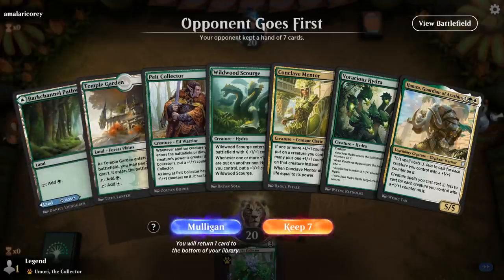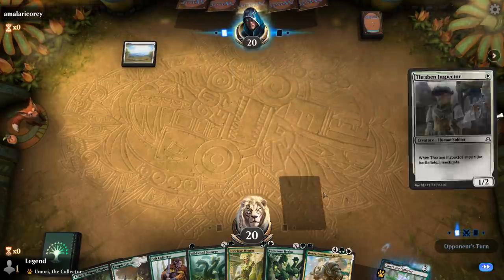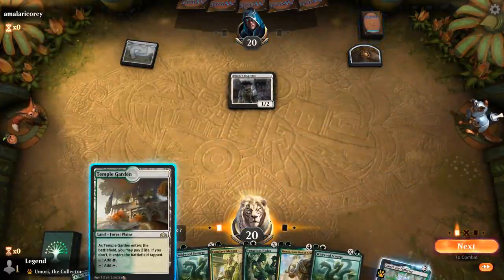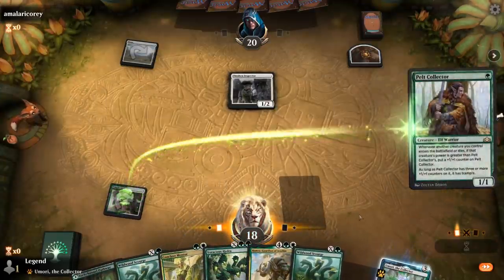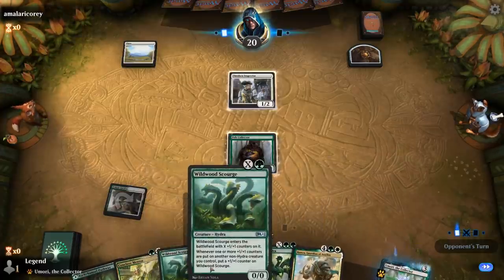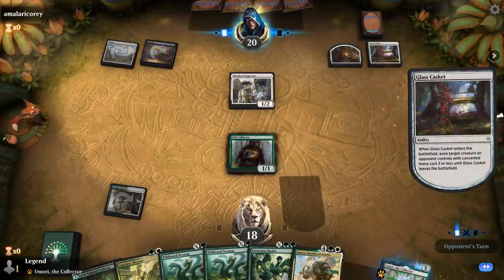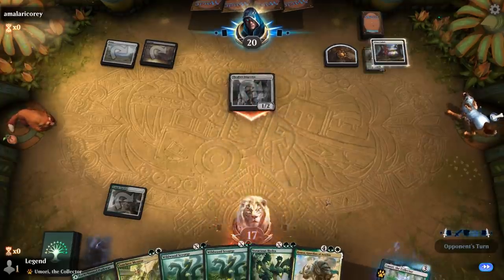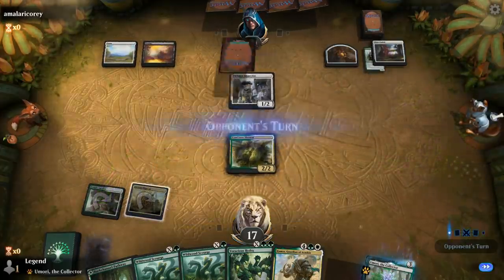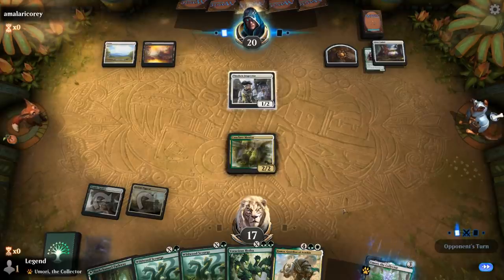Game 6 — we're on the draw with an excellent-looking hand, especially if we pick up an extra land or an X casting cost creature we can play on the cheap. Facing a turn 1 Thraben Inspector from the latest Anthology as well. Next turn Pelt Collector is going to grow up to a 3/3 thanks to Conclave Mentor. A lot of Hydras, which is a bit of a non-bo with Wildwood Scourge. Glass Casket takes out Pelt Collector unfortunately, and we'll play Mentor.